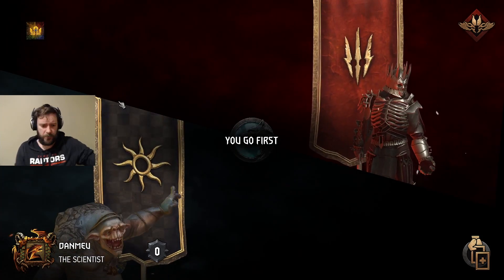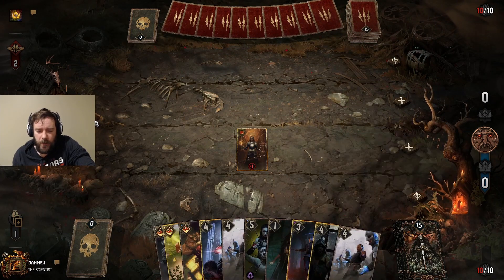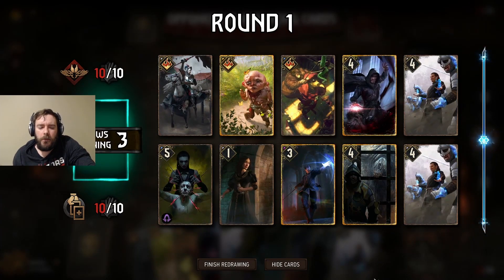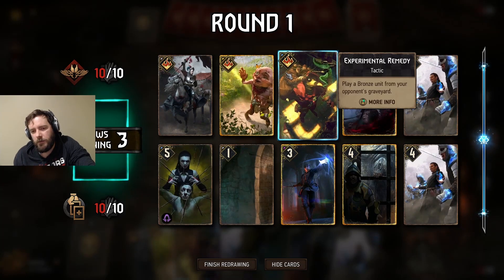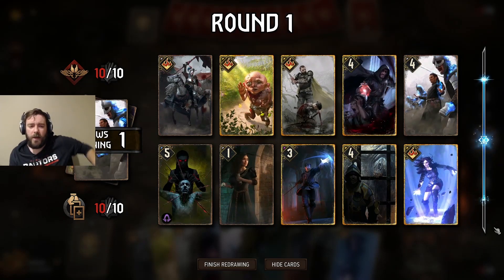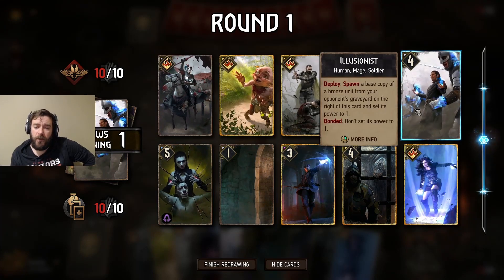Alright, Death Whip. I get to go first here, so I need to be careful. I don't want to lose something via Mamuna. Not a whole lot of proactivity here — I guess only this is my proactive play.